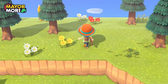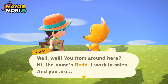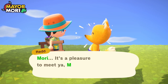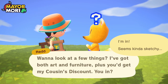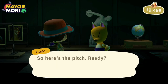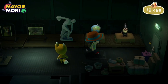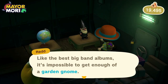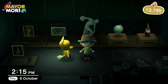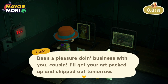Wait a minute — who is that? Crazy Red, or Jolly Red even! He works in sales, and he's got both art and furniture — plus we'd get his cousin's discount. At Jolly Red's Treasure Trawler, they sell only the finest art and rare furniture. Oh wow, a creepy gnome — we definitely need this garden gnome, we're taking it! It really doesn't matter what piece of art we buy because thanks to the recent update, every single piece from Red is real the first time you meet him. It's been a pleasure doing business — he'll get our art packed up and shipped out tomorrow.